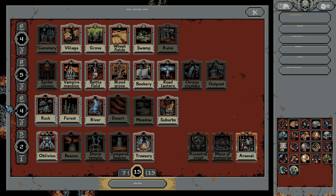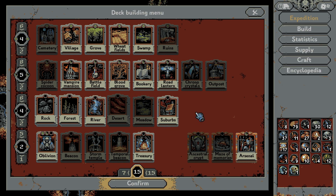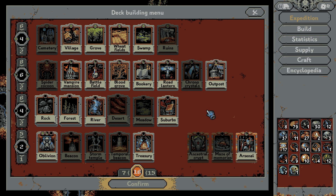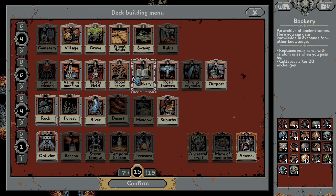Let me just clear out all of the backseat passes there. Now someone asked what happens if you put an outpost next to an arsenal — it's a reasonable question, one I would like to investigate.